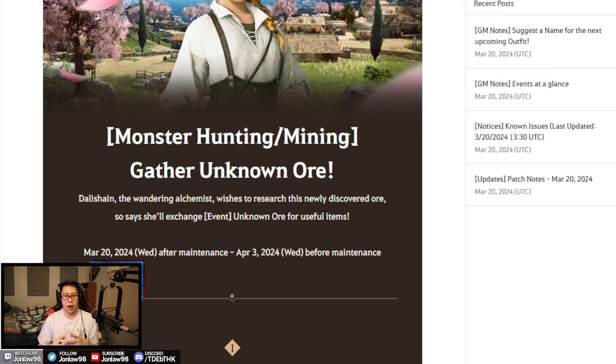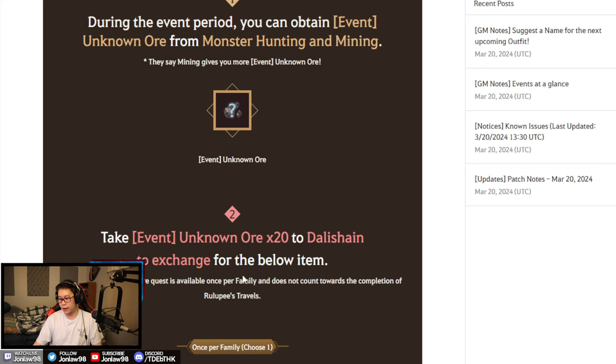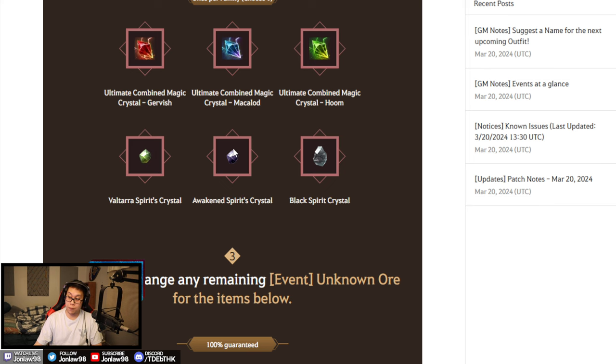First of all, I have a video I made a while ago of my crystal setup, which is more for endgame stuff, and the stuff they give in this event is actually stuff you would use — I'll leave a link in the description. So the event runs until April 3rd: you collect these unknown ore things from grinding or gathering, you get more from grinding, and it took me roughly three hours to get enough to reach 20.